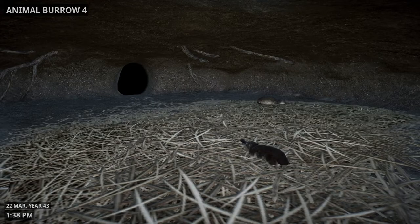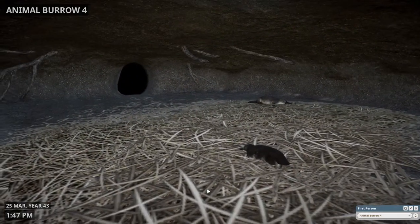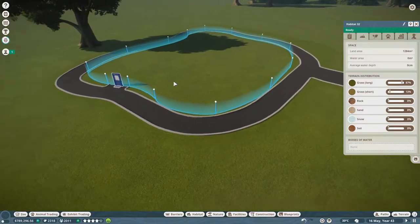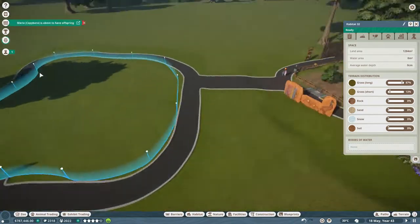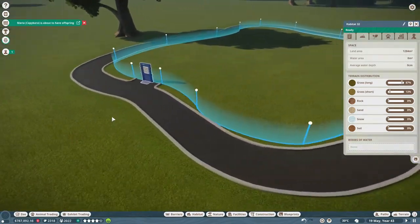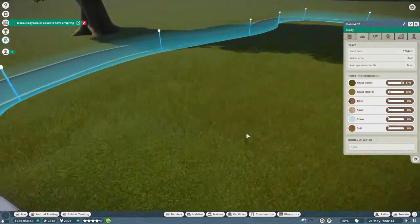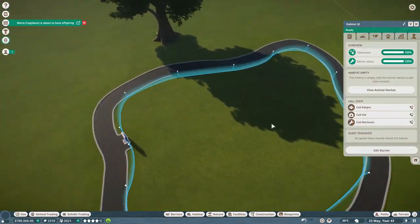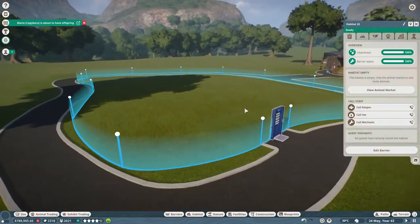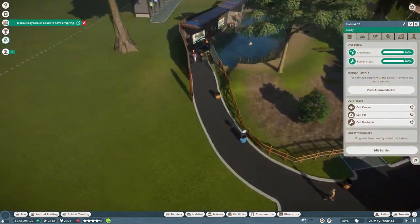We just had a baby platypus! He's going to have to be released in a couple of years probably, because he's going to grow into an adult and then they're going to start fighting. I've got the shape of the enclosure done — again it's overly huge like I do every single time. They only really need about 290 square metres, but I've given them 1,284 square metres. At least they have a lot of space.